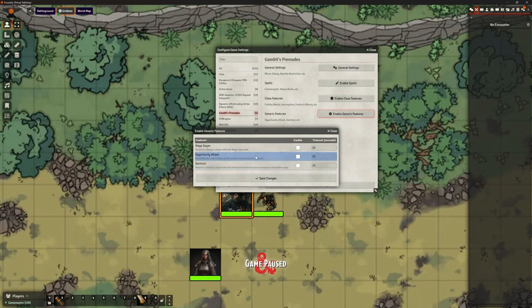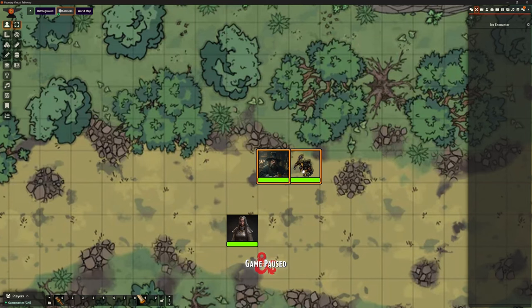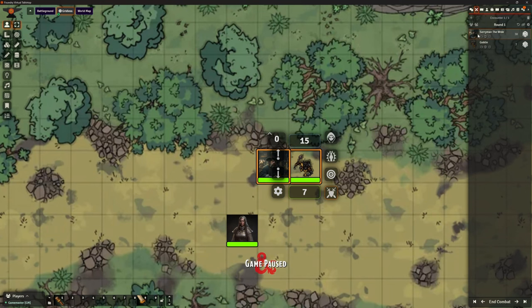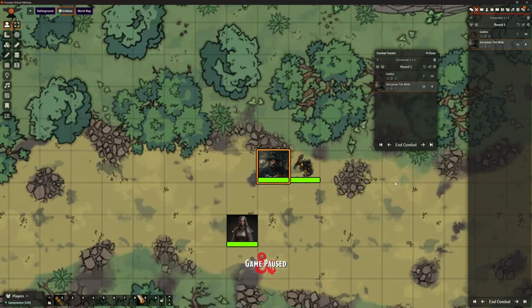Let's look at Opportunity Attack. I'm going to click that on and save changes. You know how Opportunity Attack is supposed to work — if these two are in combat, let's begin that combat, roll our initiatives. It's Soryman's go. We know how Opportunity Attack should work: if I move out of range of this goblin during combat, he should get a chance to give me a hit. Let's see if that's true. We get a pop-up box — Goblin, Opportunity Attack.